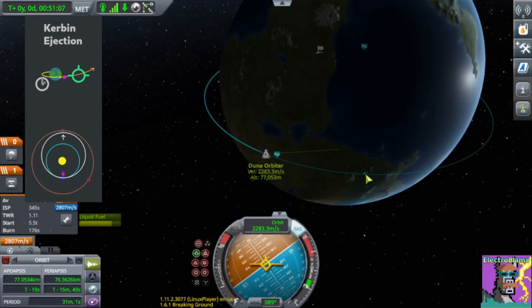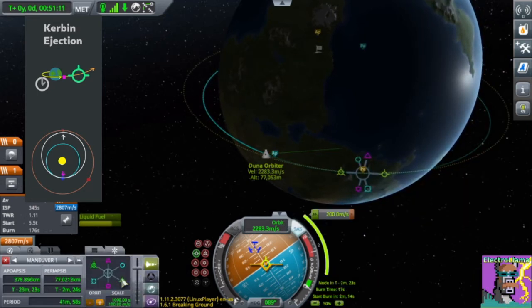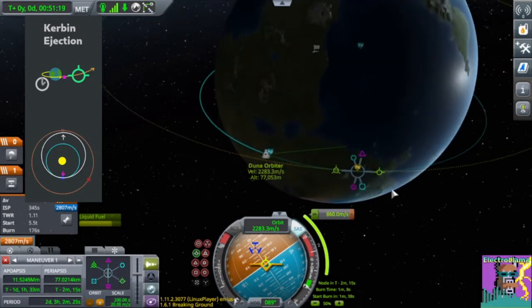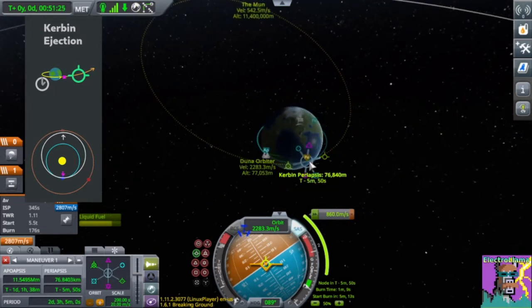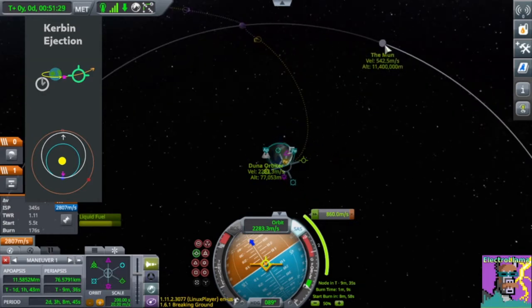Let's start with something you already know, which is a transfer to the Moon. When you go to the Moon, you'll be burning prograde to reach the Moon's orbit. But you can't just burn at any time — you need to burn so that you're aiming ahead of the Moon so that the Moon can catch up to you once you get out there. This allows you to do a flyby of the Moon.